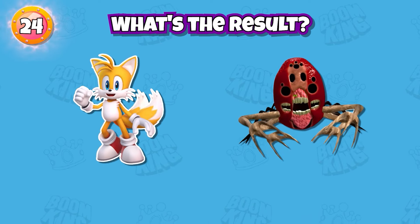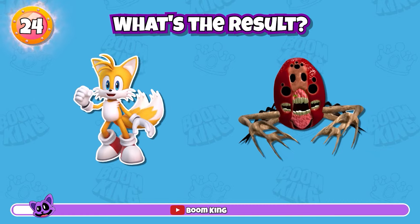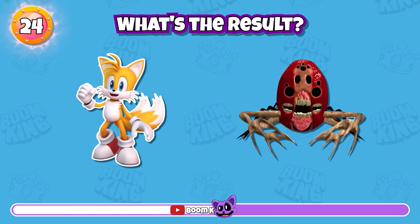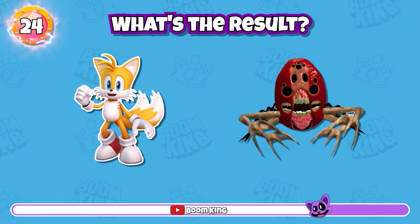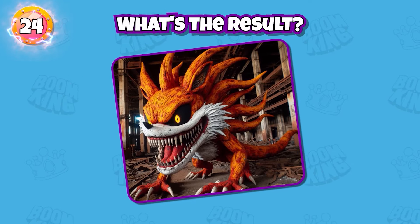Round 24 — what happens when Miles Tails Prower is in Zuchosis' version? Round 25 — can Miles Tails Prower really be that scary?